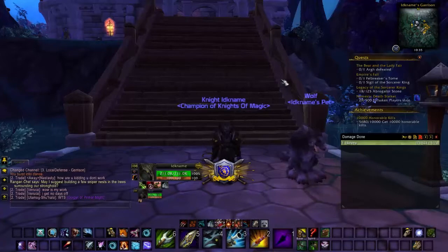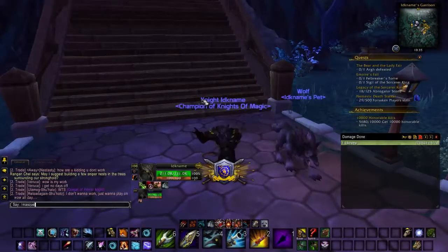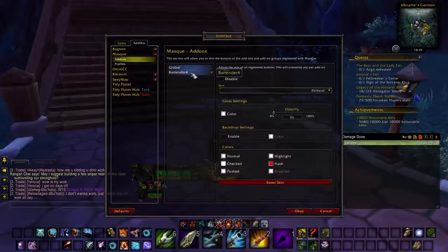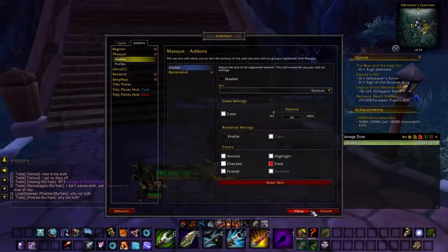Next is Masque — spelled M-A-S-Q-U-E, not M-A-S-K, but it's pronounced like that. It's kind of just like a little interface prettying up. I have an extra one installed called Dark Scale, and that's what I've got on my action bars and as the setup for everything. It does look pretty nice, I like it.